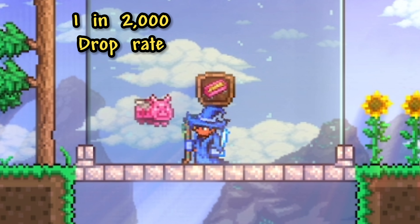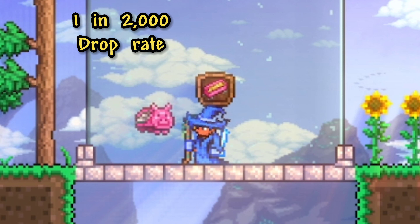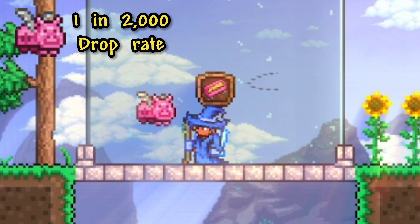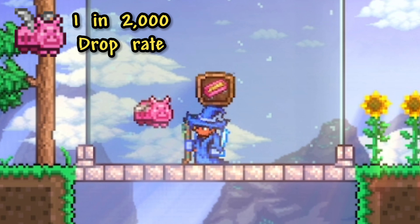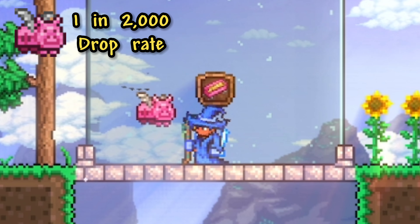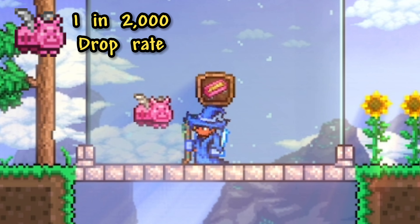And finally, for our last 1 in 2000 drop rate item, we have the Money Trough, which actually has a normal drop rate of 1 in 200 from enemies in the Blood Moon. But you can actually have it drop from the statues of those enemies, and the odds of that happening jump up to 1 in 2000, earning it its spot on this list.